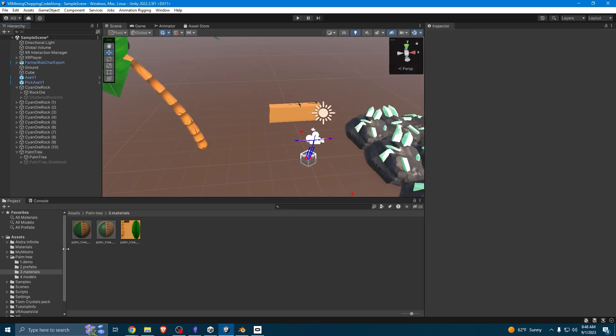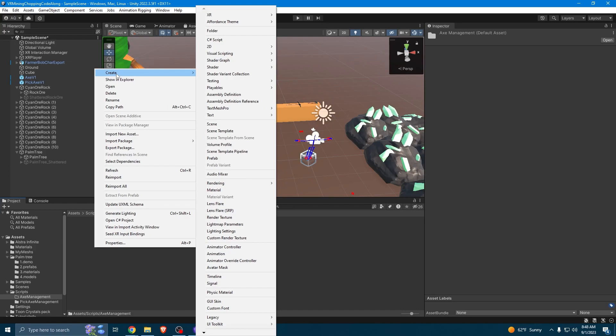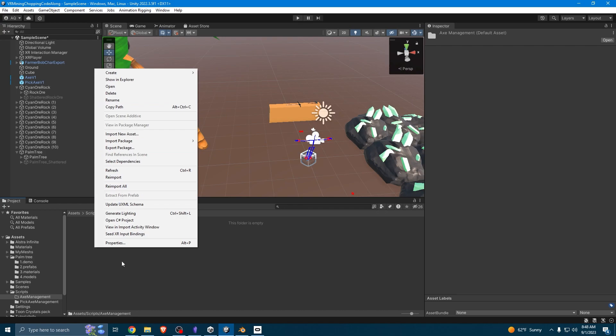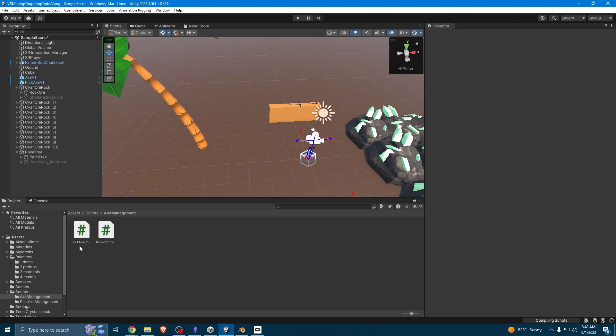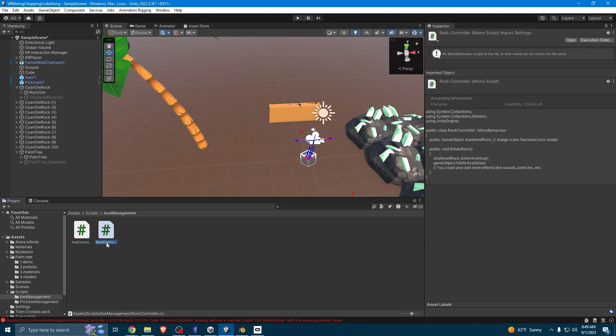Now we can modify our two scripts to work with our axe and our tree, which is actually insanely easy. We're going to go to our scripts, create a new folder called 'axe management,' and copy these two scripts into it. That will give us our two scripts, but it'll give us an error because of the names being the same. We have to rename the pickaxe controller to just 'axe controller,' and instead of rock controller, this is going to be 'tree controller.'